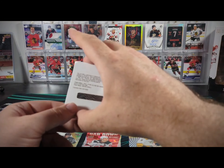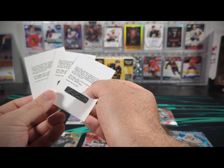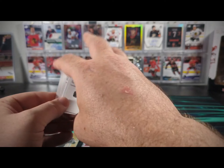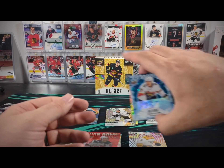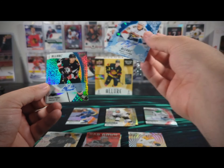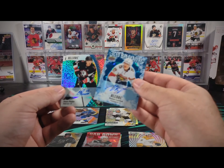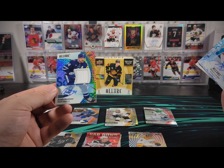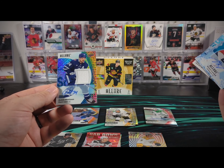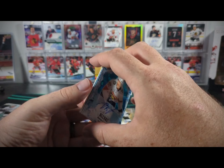For vet autos we had three redemptions unfortunately — Anton Lundell, Kevin Fiala, and Jalen Chatfield. We had an iced breakaway of Anton Lundell, and then this sweet Blue Line numbered to 35 Owen Power, and the sweetest of them all — number one of 25 — Austin Matthews Blue Line jersey auto. So that's the peak of our vets.